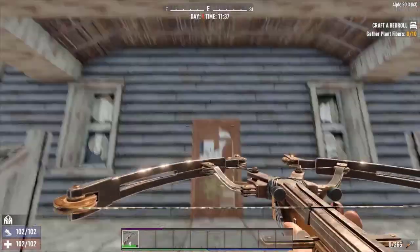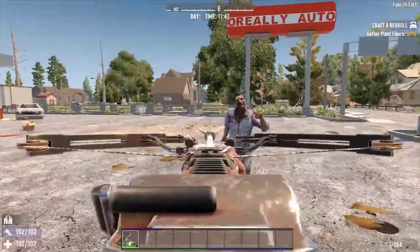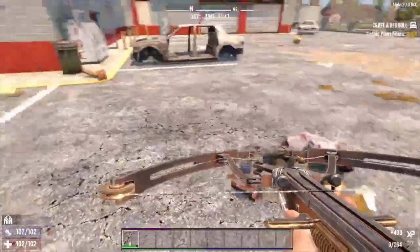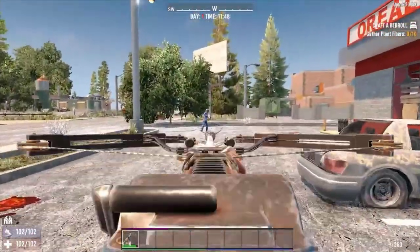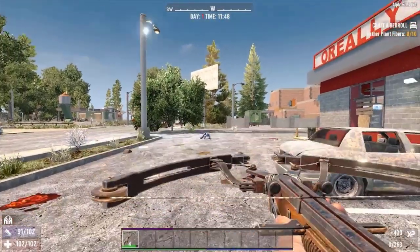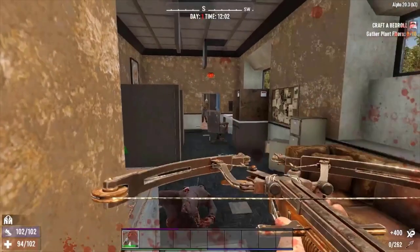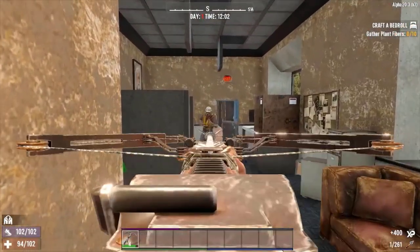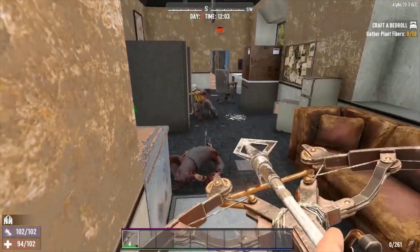Number 5: Compound Crossbow. Range 25, entity damage 32/38/45 depending on ammunition, attacks per minute 75, magazine size 1. Being sneaky is a great way to stay alive in 7 Days to Die. This can be difficult since most of the best weapons make a lot of noise. The compound crossbow gives players the range and damage of a firearm but with the silence of a melee weapon.